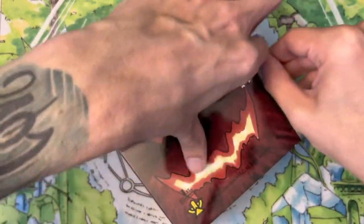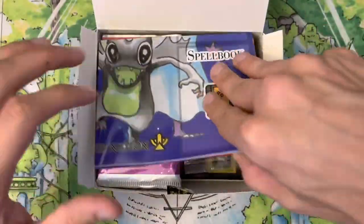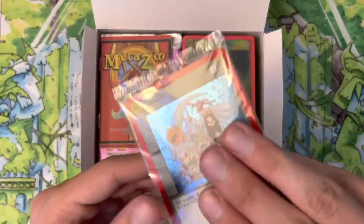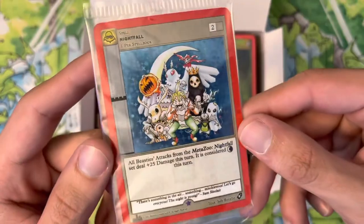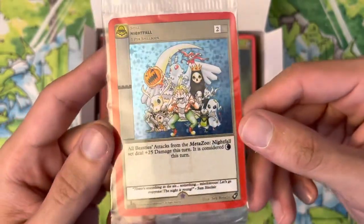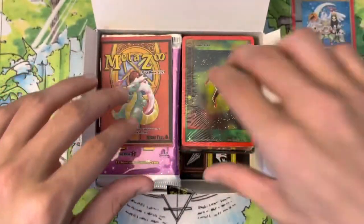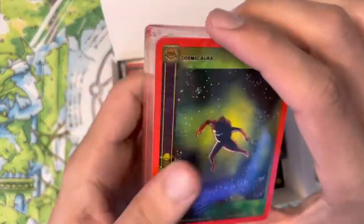That just makes me more determined to show you guys I can pull some good stuff. We'll see what we can get today. We got that little play mat — very cool. There is that beautiful Nightfall promo, super happy to have another one of those in my collection. I love the artwork on this one quite a bit. I think this might be my favorite one out of the spellbook so far. We got that aura brick there — very cool.